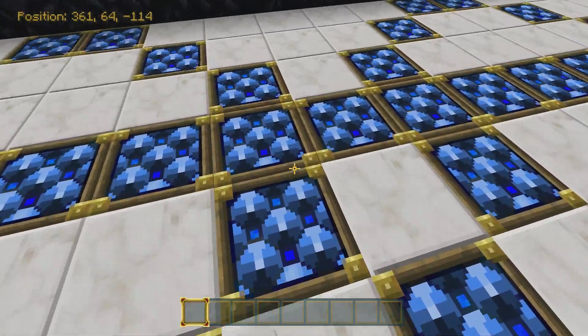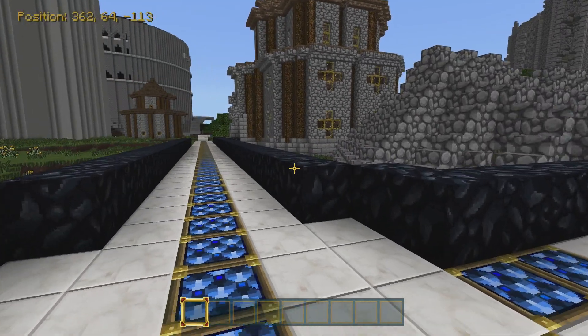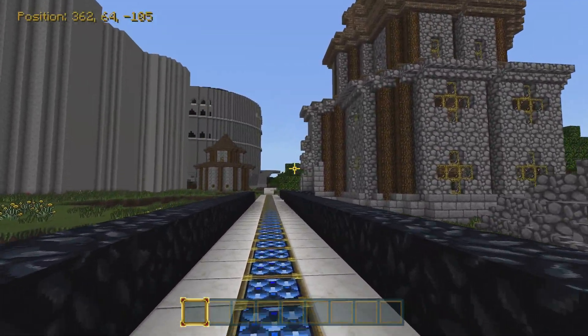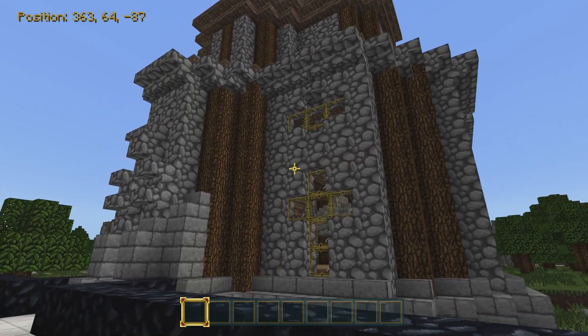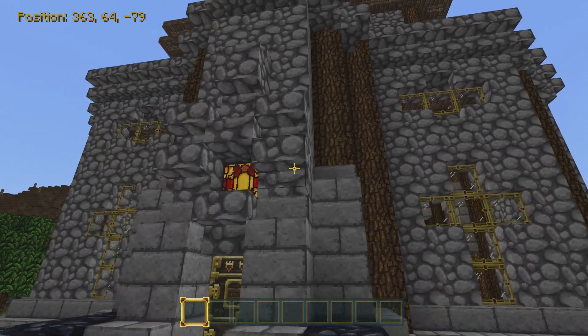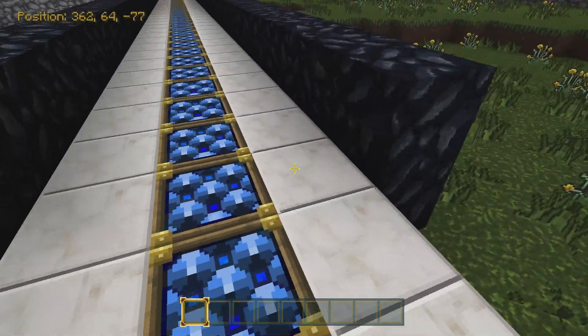That was fruitless. Oh, I never even paid attention to the road — what do we got going on here? What is this — lapis lazuli? Lapis lazuli road. I think this house looks good shape-wise, not detail-wise.